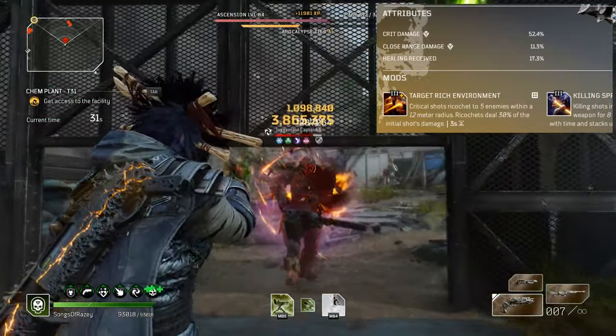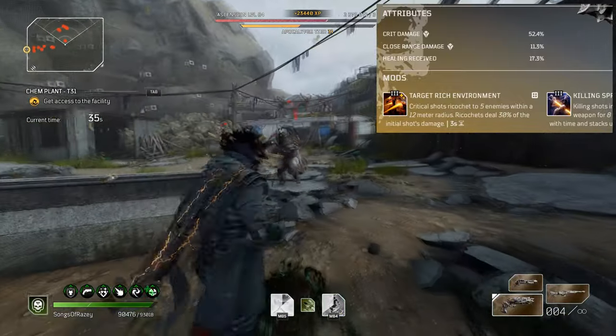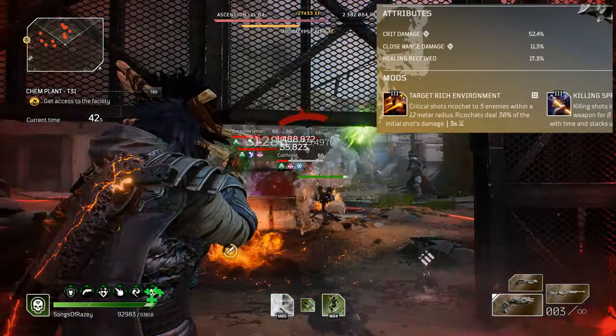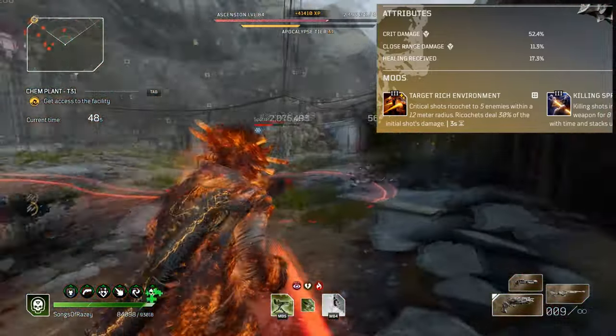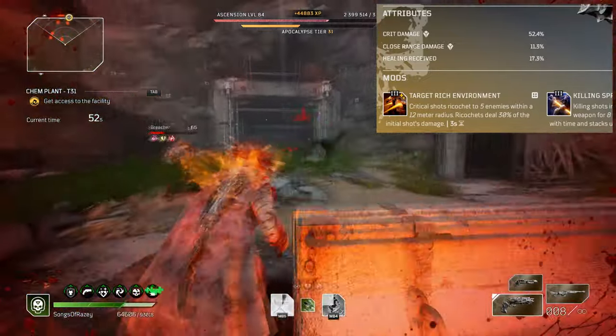Crit damage and close range damage are absolutely perfect when it comes to high damage dealing secondaries to fall back on. In terms of the mods, we have Target Rich Environment: critical shots ricochet to 5 enemies within a 12-meter radius, and ricochets deal 30% of the initial shot's damage with a 3-second cooldown.